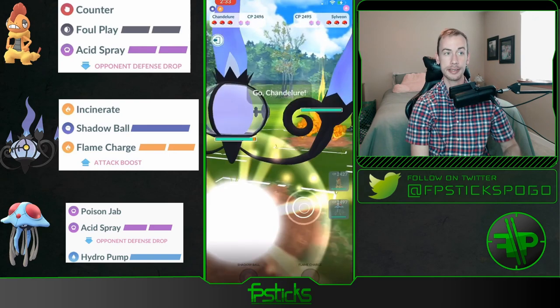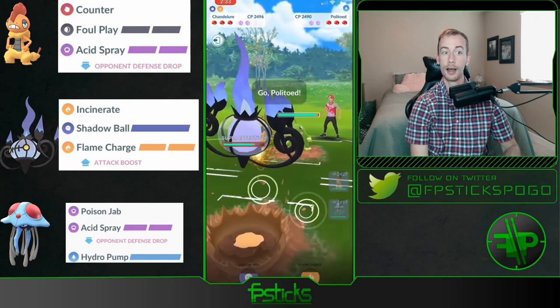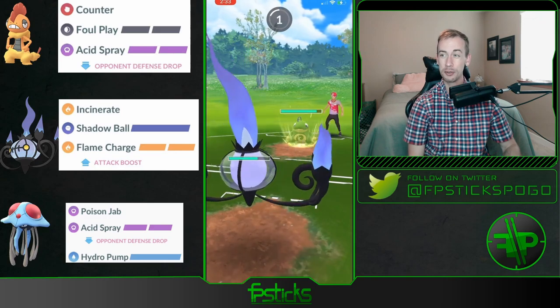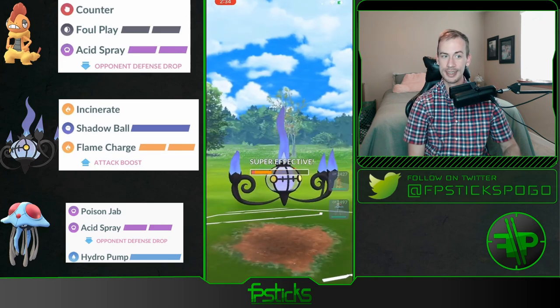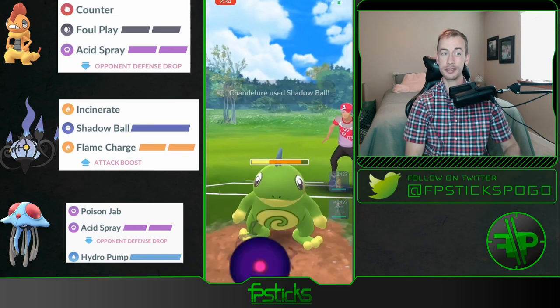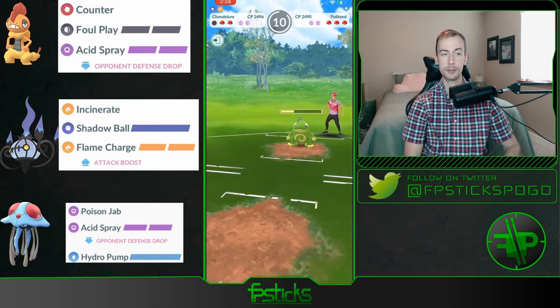Okay, the Shadow Ball connects. Oh man, this is not great — so you have to bring in Scrafty, farm all the way down, and then hope that Tentacruel with two shields can sweep whatever's in the back.